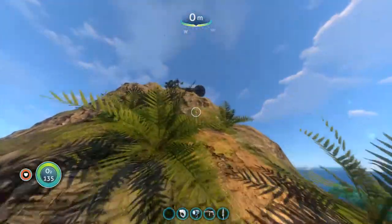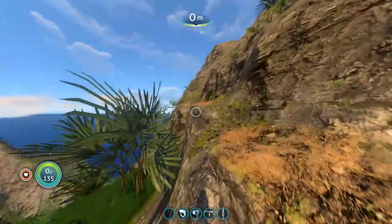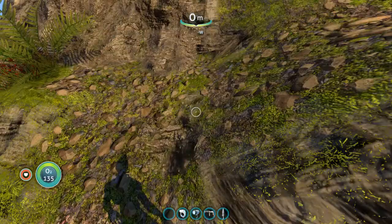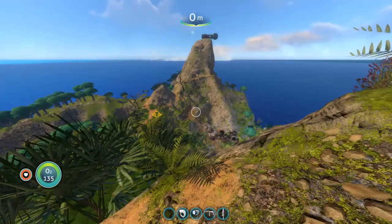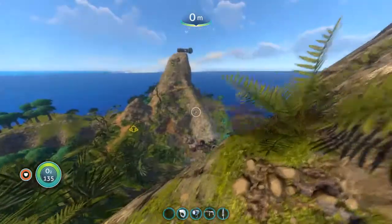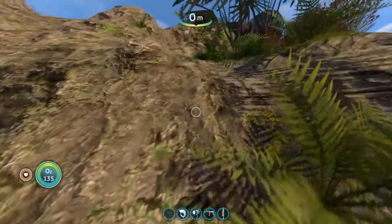So as we get closer, you can see there's definitely some sort of structure here, and we'll be seeing the reason we want to come here shortly. Wait, is that — am I going the right way? Okay, I am. I forgot there's actually two different structures — we're going to want to check both of these out.